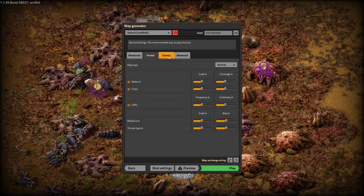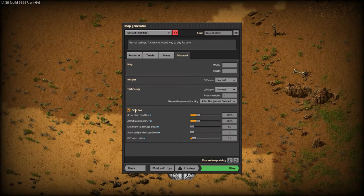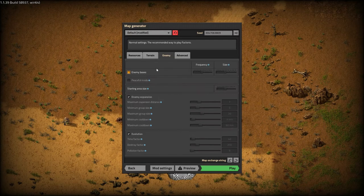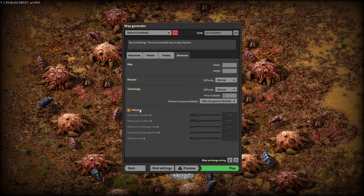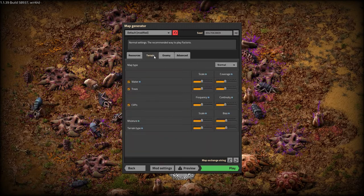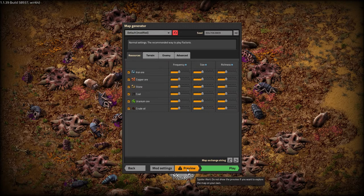You don't have to worry about any of these settings really. We'll turn pollution off as well — if we've got no enemies there's no reason to have pollution on, and if pollution's off it just improves game performance slightly at very high-end, very large bases. You could turn cliffs off but we'll leave cliffs on because it's interesting, and then we'll preview the map.